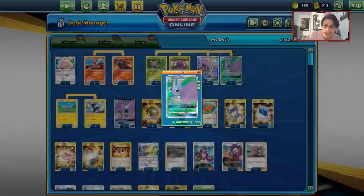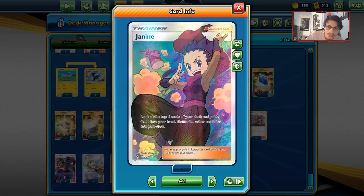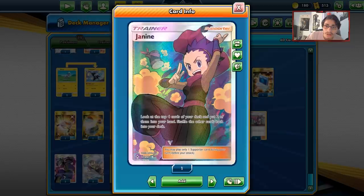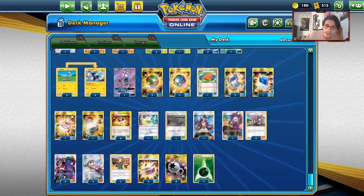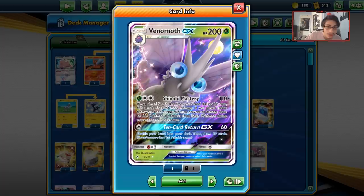Venomoth does have that Shinobi Master attack, so if you play either Janine or Koga, you have two different effects. The Janine effect might be the best of the two because it prevents all damage done to your Venomoth by basics — so like most tag teams, Zapdos, stuff like that cannot damage you, which is insanely good. Most decks right now rely heavily on basics, so Janine can win you games alone. Then Koga's Trap makes Venomoth do 200 damage so you can one-shot bigger threats.